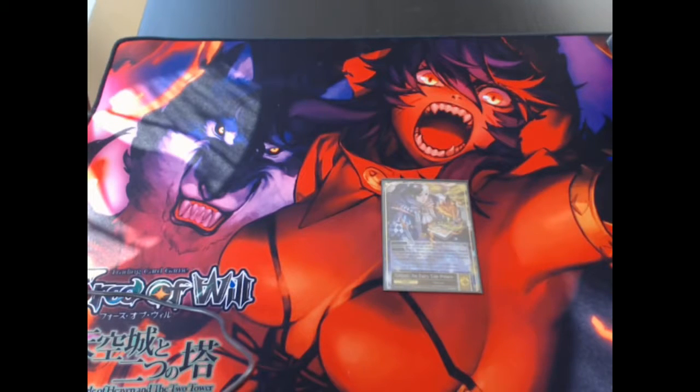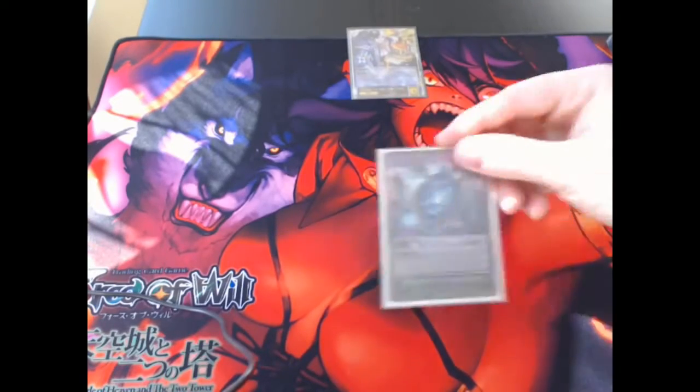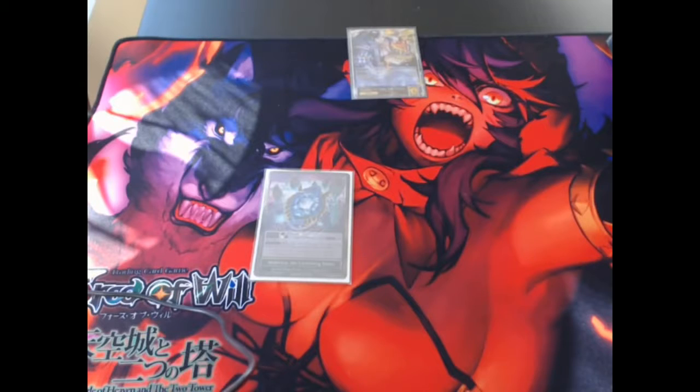Going on a little bit about the stones now, we have Elmaris. Just a really great true magic stone. Giving your Hamelin flying, giving any one of your relevant guys flying just to make sure you can get in that damage consistently is just a great thing to do.